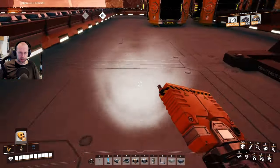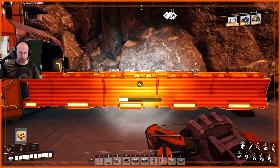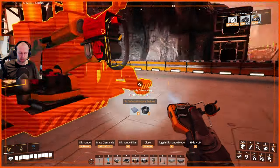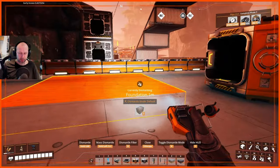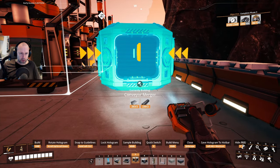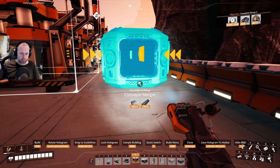I think we could build a little bit together so it's not only cutscenes. I don't know if you like that — you can comment below. We need a merger here... no, we need a splitter there. I haven't done a blueprint for this. Sometimes I like to build by hand.